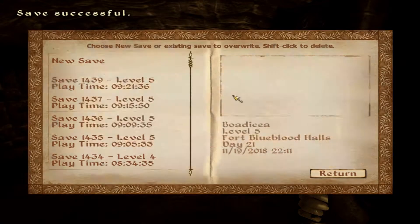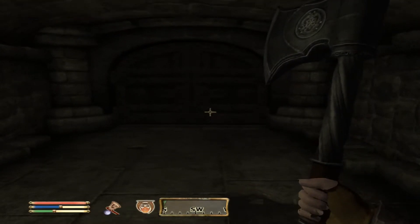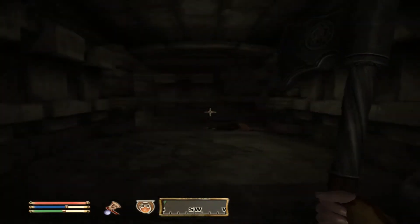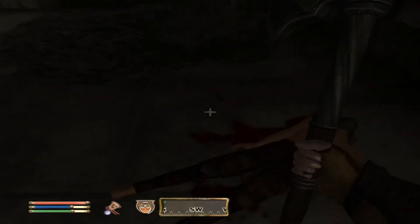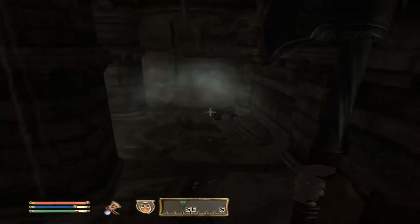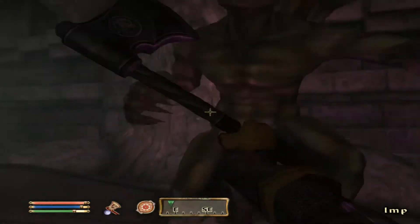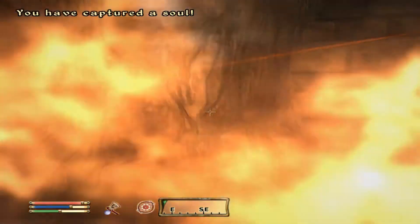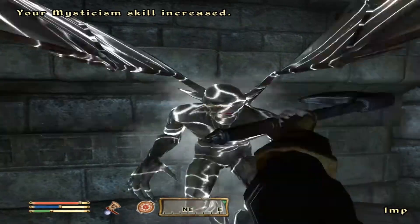I know there's a boss fight coming soon — this is why I'm saving a lot. The door opens with the Fort Blue Blood Key. There's a Dead Marauder with nothing on him. I do want to capture souls — I need more souls. Die die die die — and I captured a soul! My mysticism skill increased!